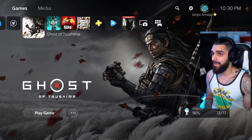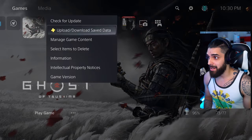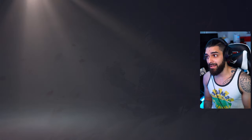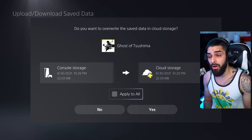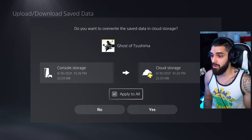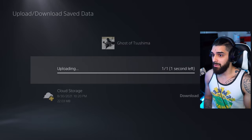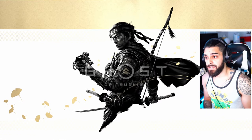After you've done that, hit the options menu over the Ghost of Tsushima game where it says upload/download save data. Click upload, and when you upload, hit apply to all — because you might have more than one save. Always hit apply to all and hit yes. After it uploads, go into the game and go into legends mode.